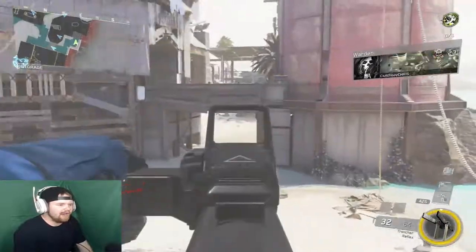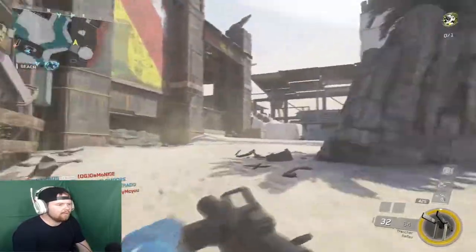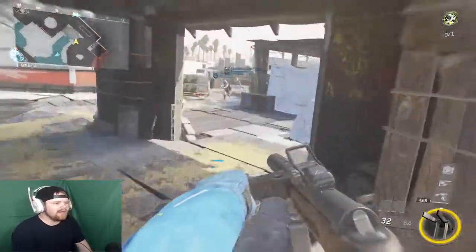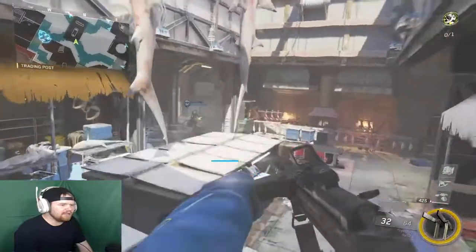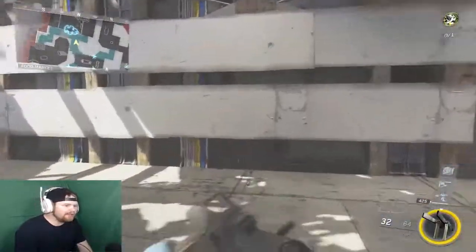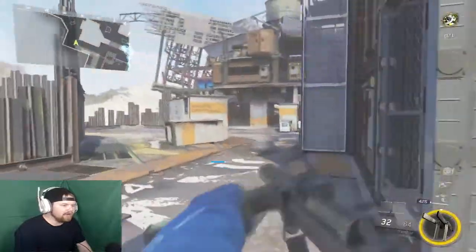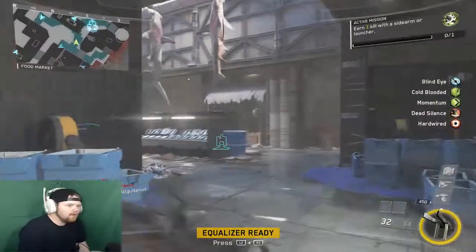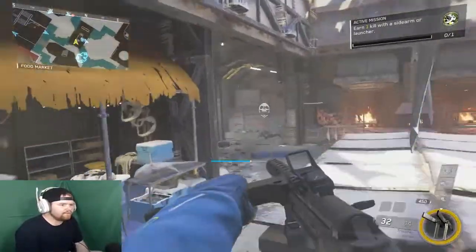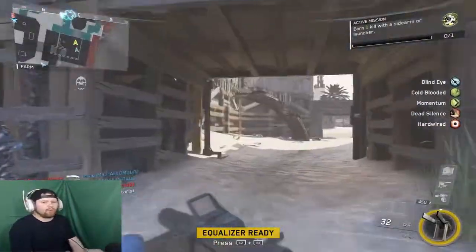Back to reviewing this map — I like it, I feel like it's balanced to an extent. There are some spots where it can get really cluttered, and that's evident in these little nooks right here where there's just so many different ways to approach. Right here there's three different ways you can go, which does help avoid camping. But it's not great in the sense that you have lines of sight cut off and you get shot in the back really, really easily.